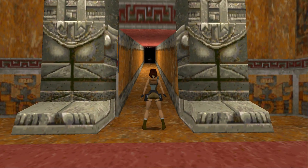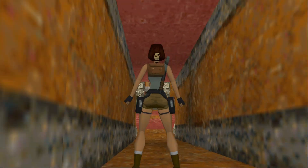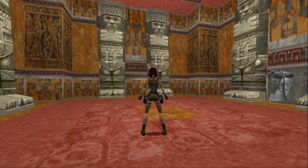We go up this hill. There's a trap. Oh no, a Waldo. Run away! Sneaky little trap that one.